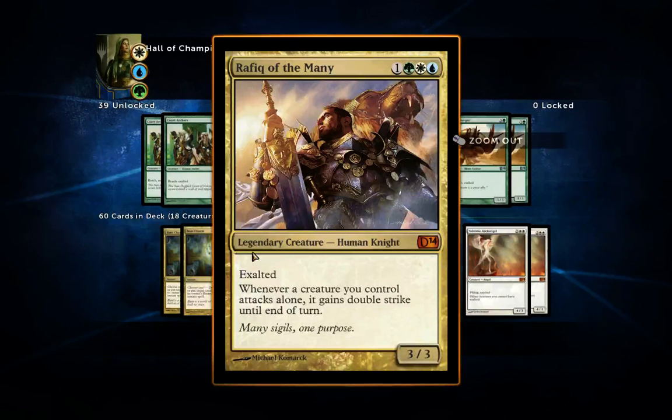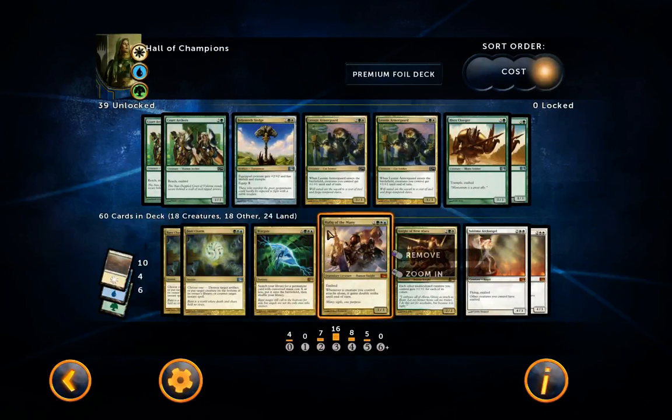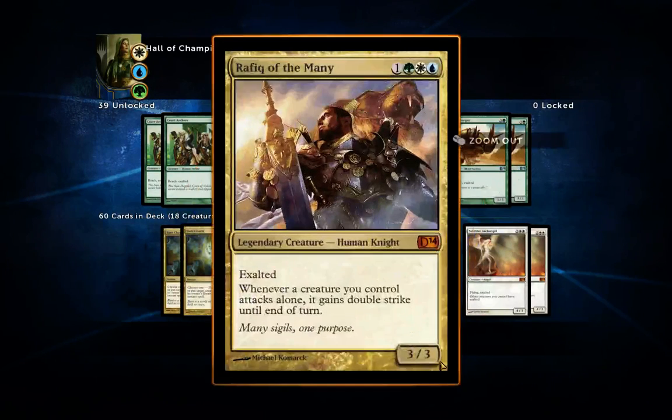This card is amazing — four mana for a 3/3 with exalted, and whenever a creature you control attacks alone it gains double strike until end of turn. If you combo this with a lifelink creature, you can do a lot of damage and gain a lot of life. Definitely include this one.